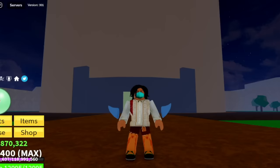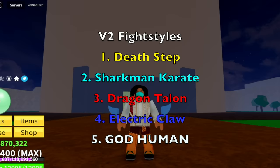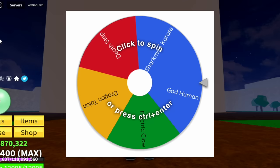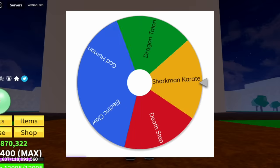Here are the list of all V2 fight styles: Death Step, Sharkman Karate, Dragon Talon, Electric Claw, and God Human. To help decide what fight style we're going to use first, I prepared the Wheel of Fortune.